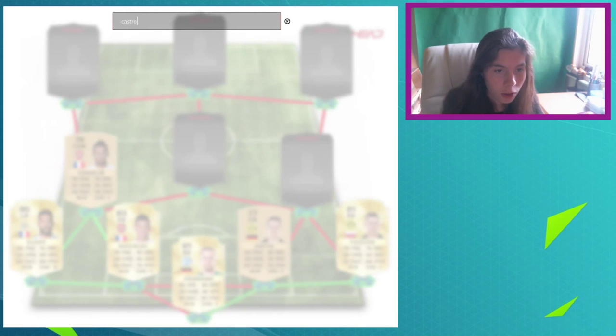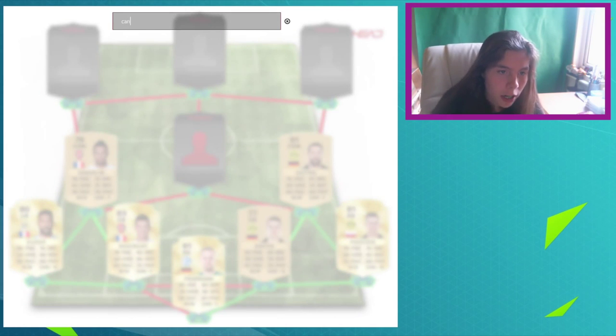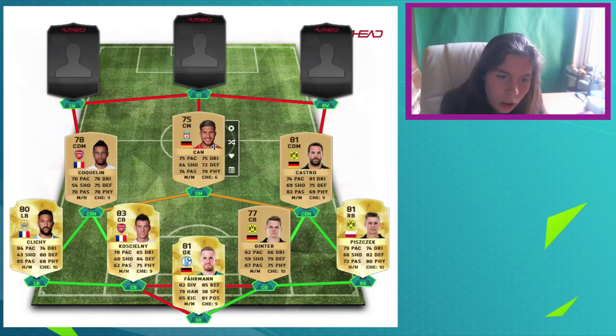On this side, we've got Castro. I wasn't expecting him to be a non-rare, but turns out he is — at Bayern Munich or Borussia Dortmund as well. And then in the centre-mid, we have got Emre Can as a non-rare as well, having been upgraded. He was a rare gold as a centre-back last year, and he is now moved to a midfield spot.